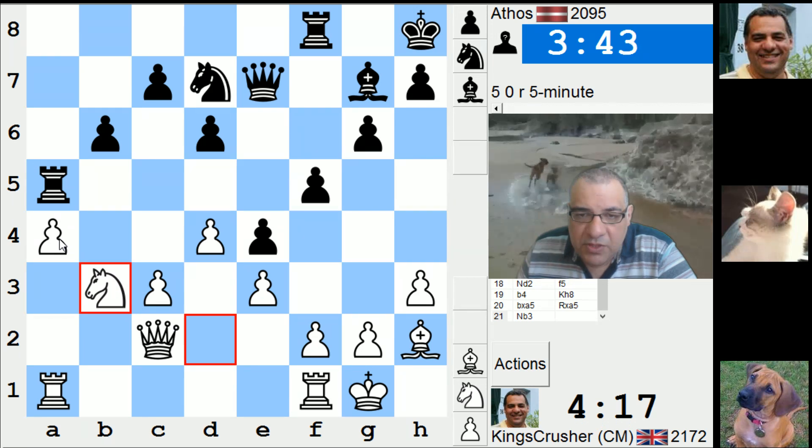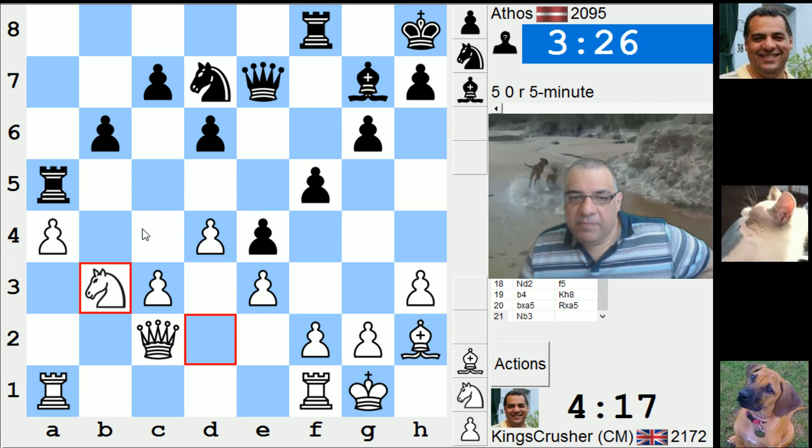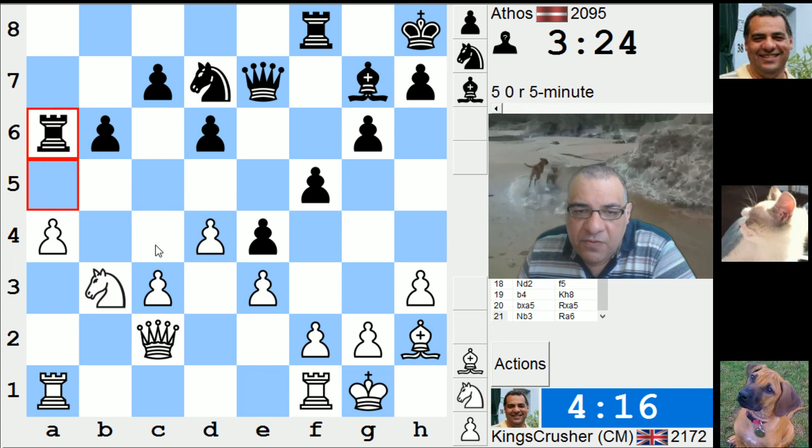I'm trying to undermine the queenside with a5. I can double on the a-file, I can get the rooks off — do I want that? This all turns on c4, c5, even giving up the a-pawn might be of interest. So for example, rook a7, c4, rook a8, c5.